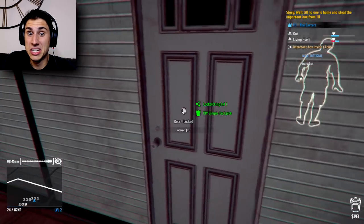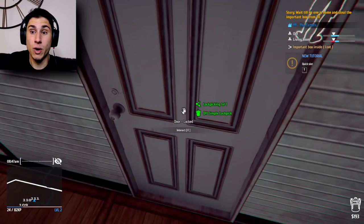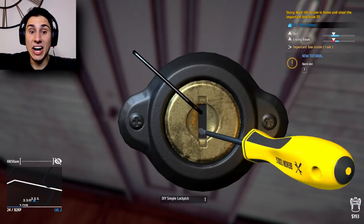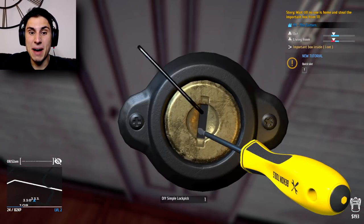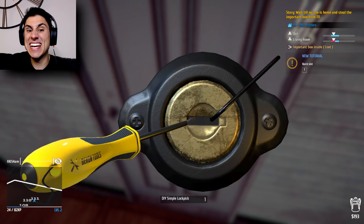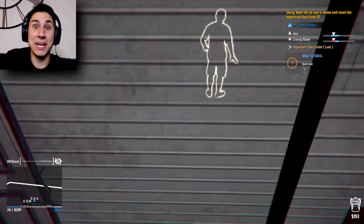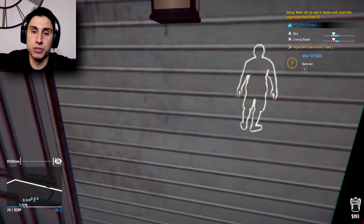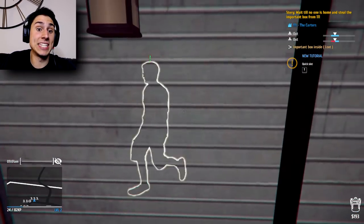Why does he have an exclamation mark over his head? I'm gonna try to pick this lock real quick then wait for him to sit down - I think that might be a good time to sneak in. Here we go, come on boy. I'm actually not bad at the lock picking, who would have thought it? I don't know how to pick a lock in real life, but in this game it's probably just really easy. We're gonna wait for him to sit down.